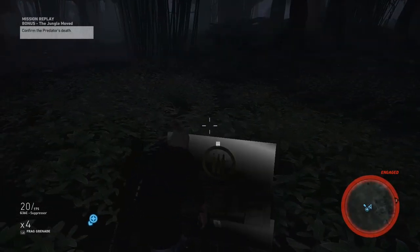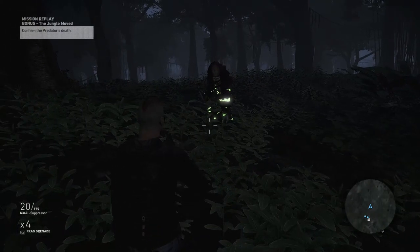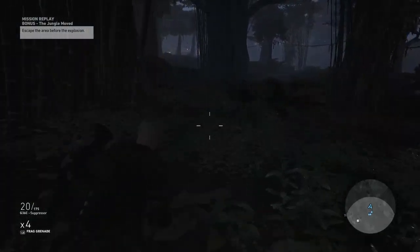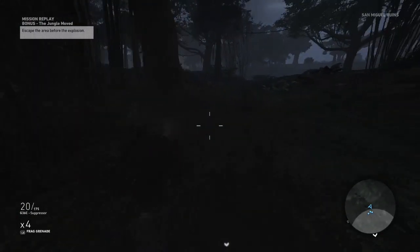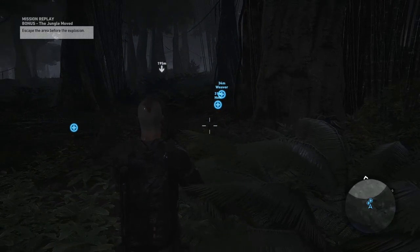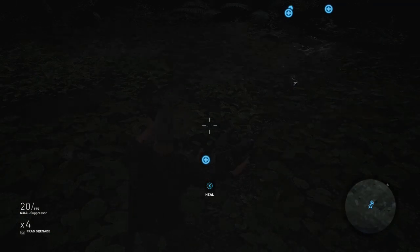There we go — we have just killed the predator and we have to go over and confirm his death. What's going to happen is he sets a bomb on himself. As soon as the gray circle appears on your map, start running out — just like this. You have to get out as fast as you can. You have to clearly be out of the circle — not just partway out. Go back about a minute in the video to watch how far I went back to be safe.